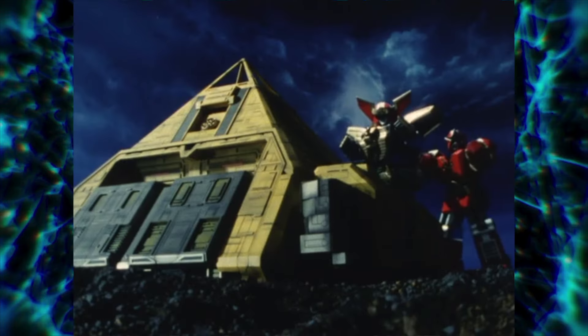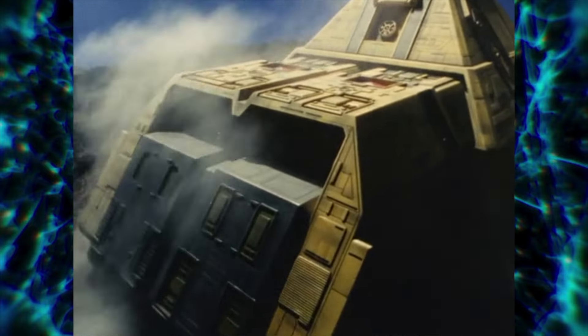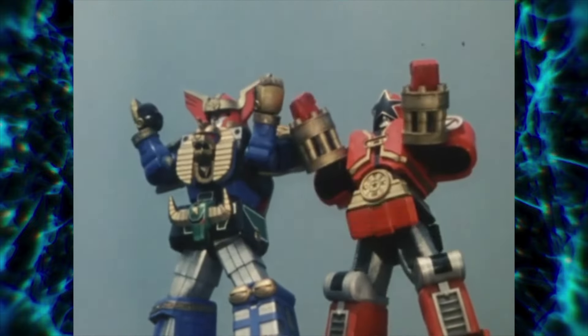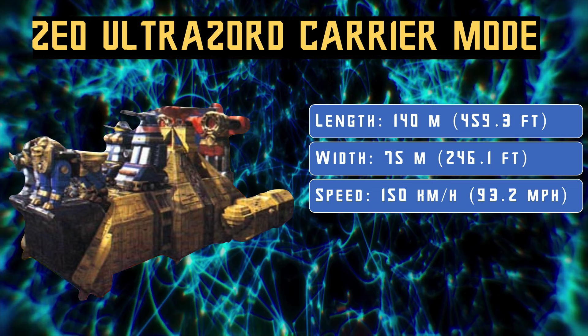When the Zeozords just aren't enough, Pyramidus acts as a carrier Zord and houses the main five Zeozords, Red Battle Zord, as well as the Super Zeo Megazord sometimes, to form the Zeo Ultra Zord in two different modes, both involving the sides folding out to form the arms and the middle section pushing out. The first mode is the rarely used carrier mode. It has a length of 140 meters, which is 459.3 feet, and a width of 75 meters, which is 246.1 feet.